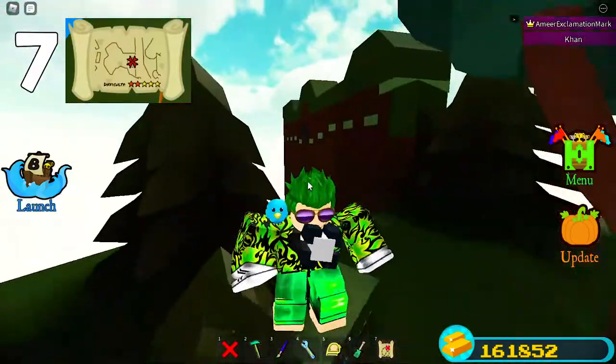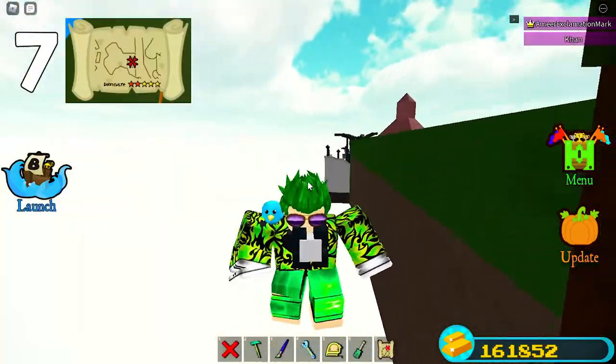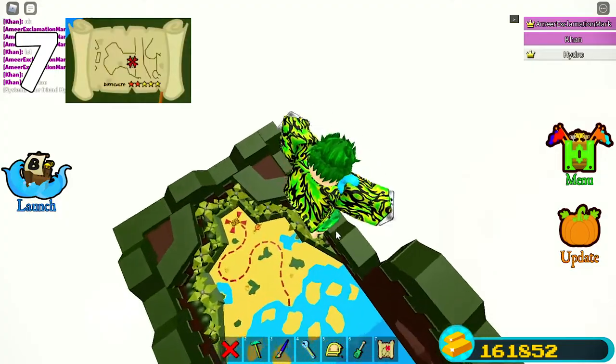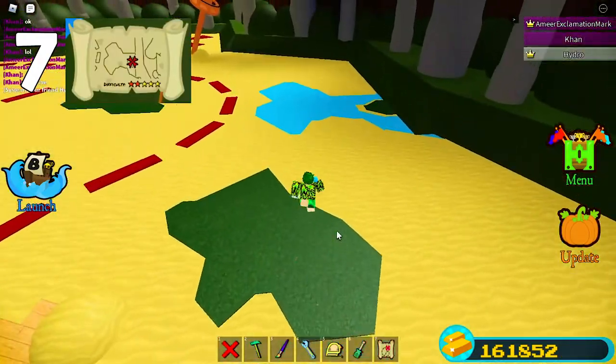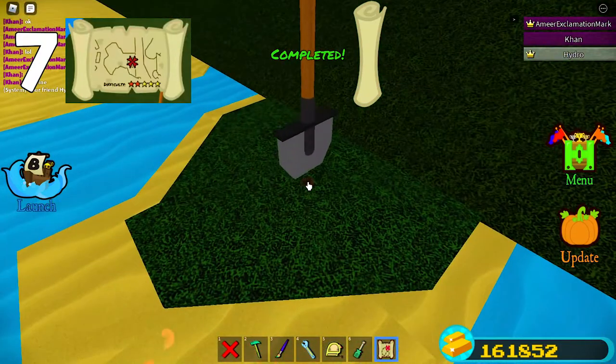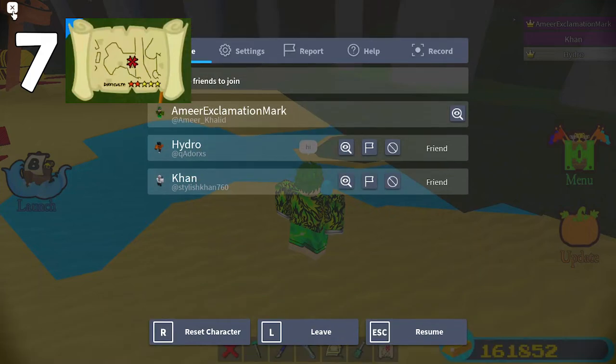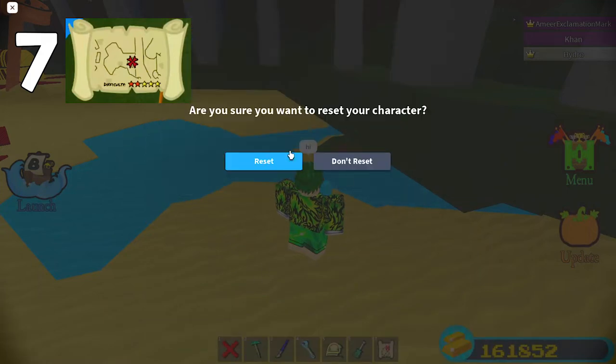Go to the end — make sure you don't die, and if you die just redo it. Once you're at the end, remove the hinge and pull right here. Take your tool and dig right in here and you should get it. After you get it, reset your character by going to the menu and selecting reset character.